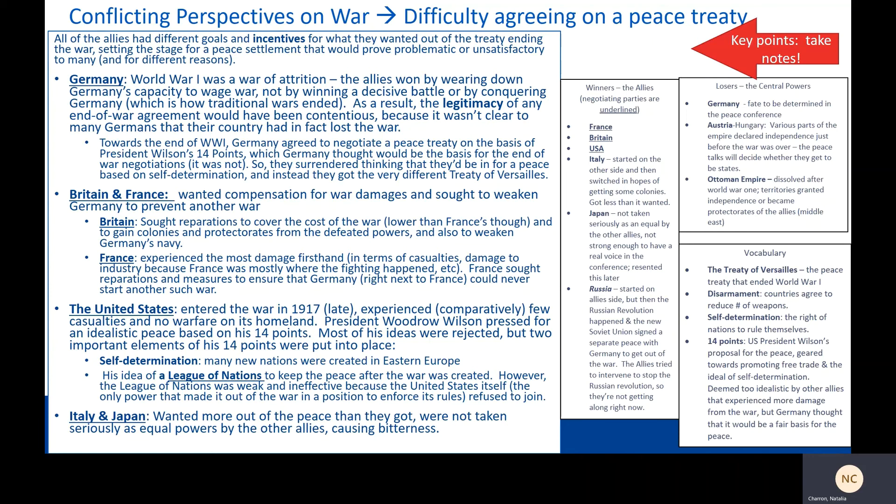Britain and France had a different perspective because they fought the war the whole four years and paid for it in blood, money, and damage. Britain and France wanted compensation for war damages and sought to weaken Germany to prevent another war. Specifically, Britain sought reparations to cover the costs of war and wanted to gain colonies and protectorates from the defeated powers, and also to weaken Germany's Navy. France experienced the most firsthand damage in terms of casualties and damage to industry, since the war was mostly in France. France sought reparations and measures to ensure that Germany — right next door — could never start another war like that ever again.